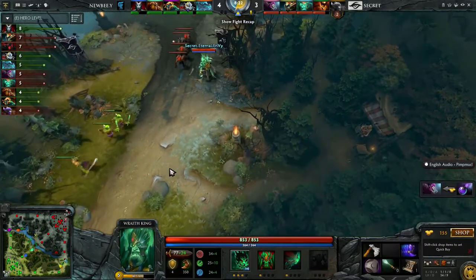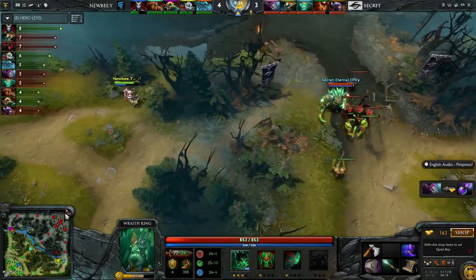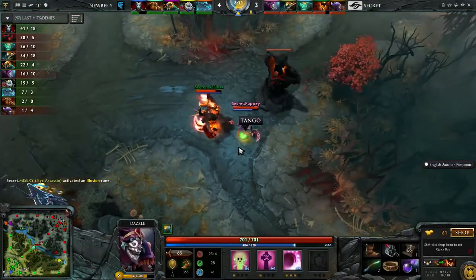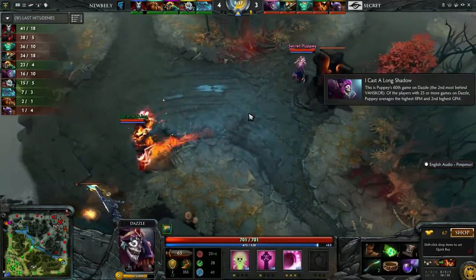It's always that toss-up with the Nyx — do you attack with Vendetta against a blink hero, or do you say you can't get the stun as well as the damage, you have to choose one or the other? In that scenario it's difficult. You want to make sure you have enough damage to guarantee it's a one-shot kill, but that's min-maxing it maybe a little too much.